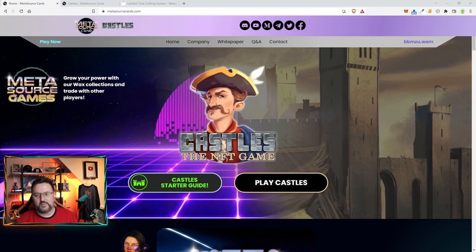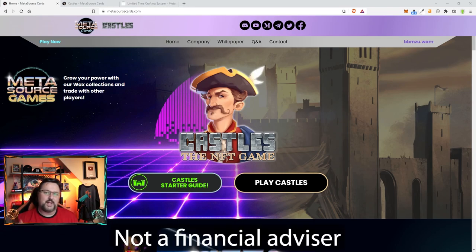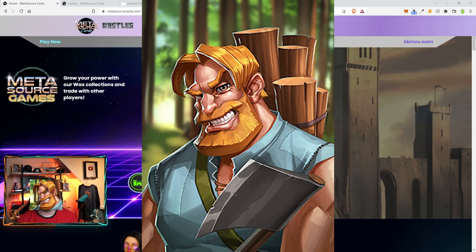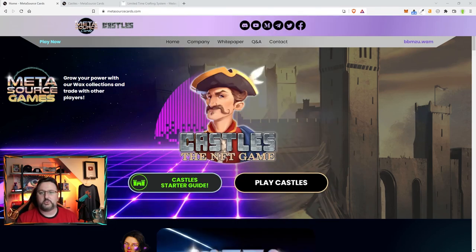We're also going to open up some packs, and we have a giveaway — thank you so much to MetaSource for sponsoring this. We're going to give one pack away in this video. Just comment something nice below about the lumberjack, then go to my Discord (link down below) in the Castle Giveaway room, leave your YouTube name and wallet there since we can't put wallet addresses on YouTube. I'll pick a random comment from YouTube, check Discord, and message you. It looks like it's going to be a Banker's Pack — that's seven lands up for grabs. Let's open some packs to get started.